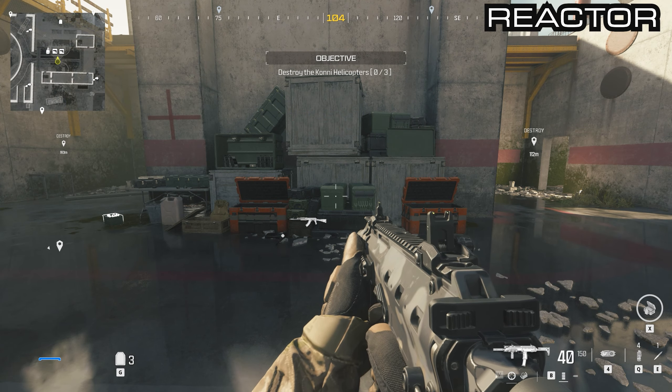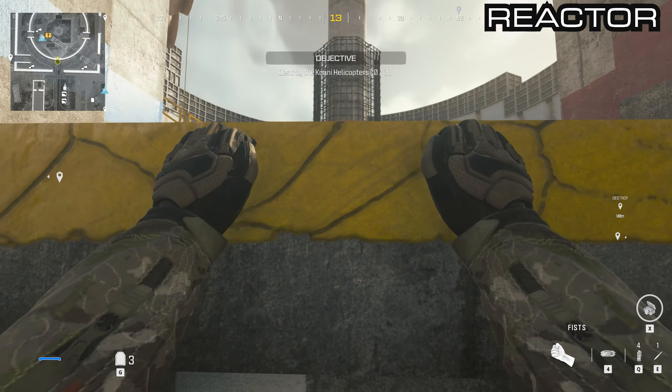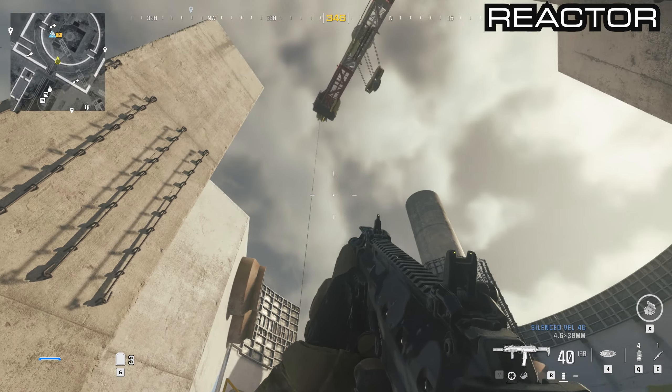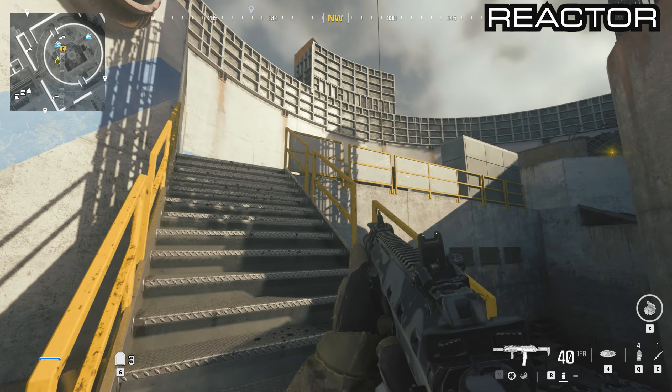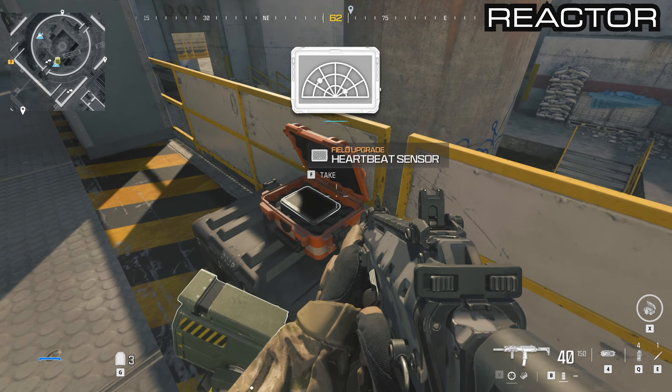From this location head to your north into this dome building — this half-constructed cooling tower. Go up the stairs and you'll see a small orange container which has a heartbeat sensor inside of it.